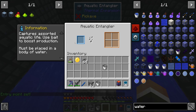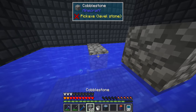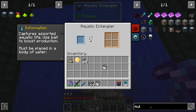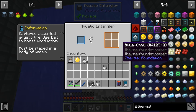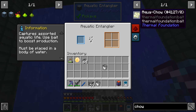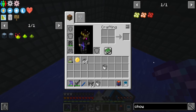It says 'captures assaulted aquatic life, use bait to boost production, must be placed in a body of water.' It might need to be one block further down - yes, it has to be here like that. In Thermal Expansion we have aquachow, rich aquachow, and fluxed aquachow - it works like phytogro, rich phytogro, and fluxed phytogro for the phytogenic insulator. Depending on which one you put in, you can multiply the amount of fish you get out.